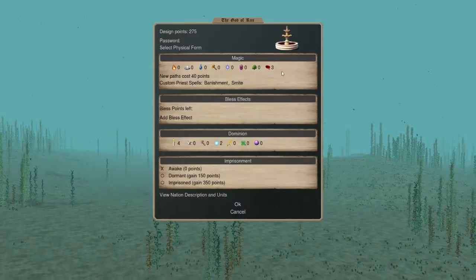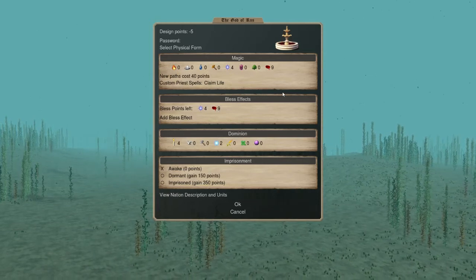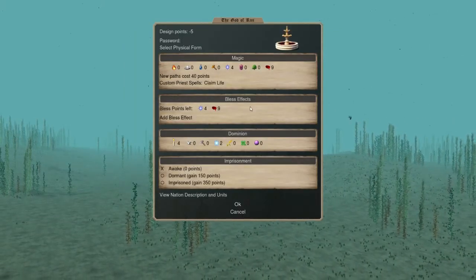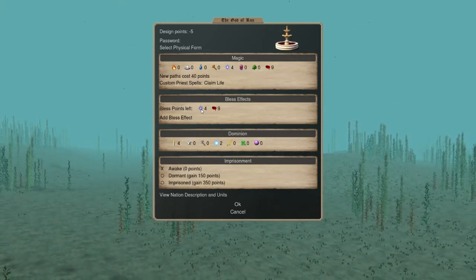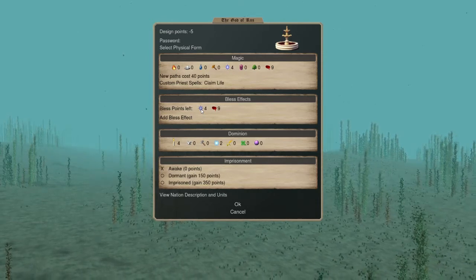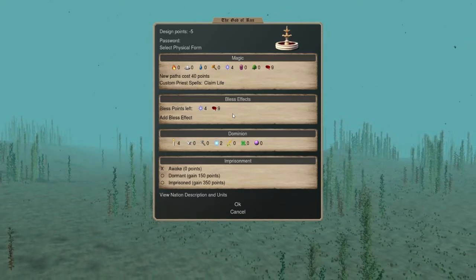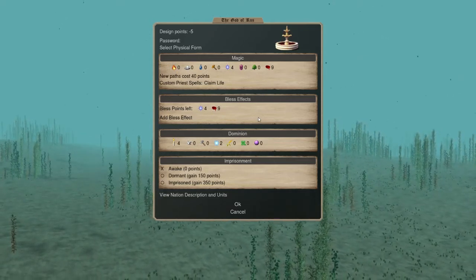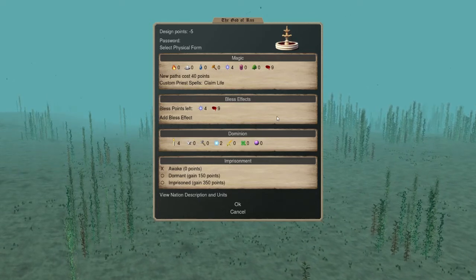As far as the pretender I'm going with, I'm going with a Fountain of Blood. So this is not a blood nation. The magic paths I chose are four astral and nine blood. I really like the Fountains — they are immobile pretenders, but if you have astral paths you can learn a spell called Teleport, which will allow you to move between provinces even if you are immobile. So I will be using that for sure with this god. Other than that, he will mainly be at home base researching, but he will also be blood hunting and summoning demons with blood magic.